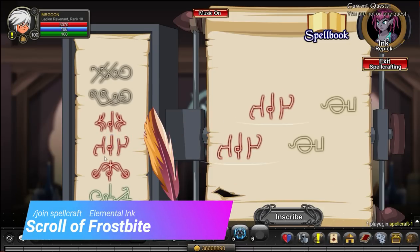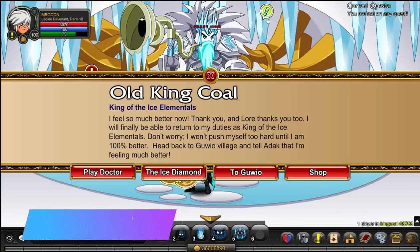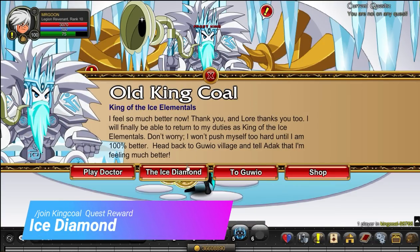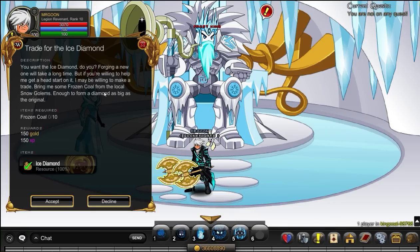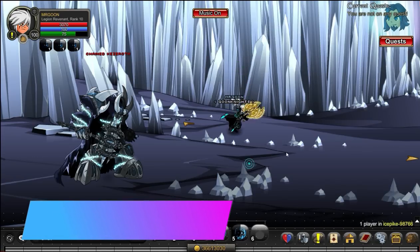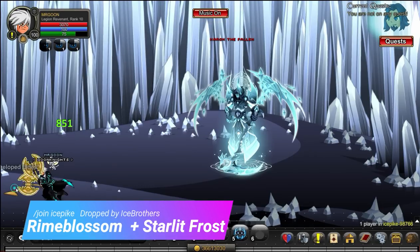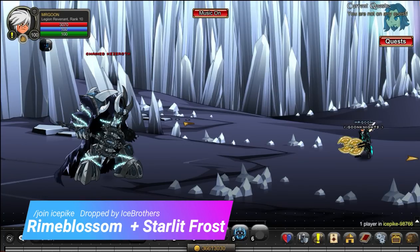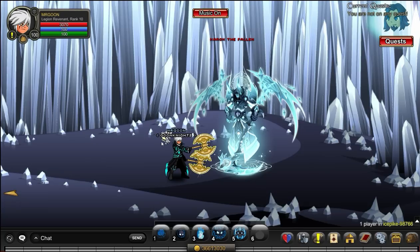Back at Spellcraft, this time you need to use Elemental Inc. for your Scroll of Frostbite — just use the simple pattern shown on screen. Next, join King Cole: the Ice Diamond is a quest reward from here, and you just need to defeat some of the Golems in the area, though that one could take a while. Next, join Ice Pike — the Ice Brother drops the following two quest items: the Rhyme Blossom and the Starlit Frost. Defeat them both until you get enough.